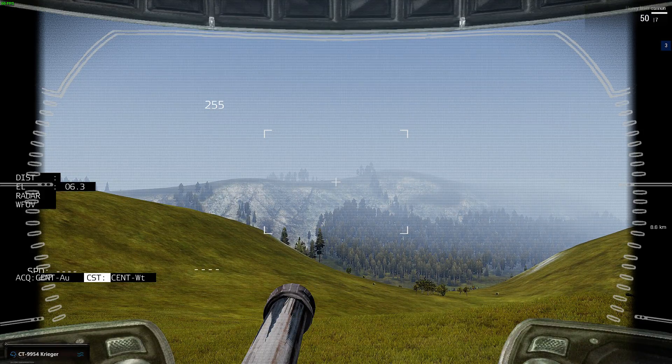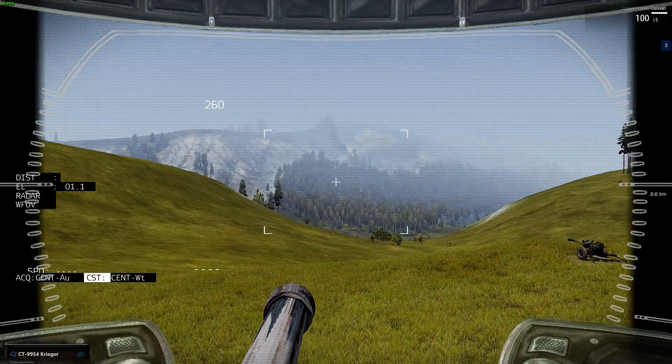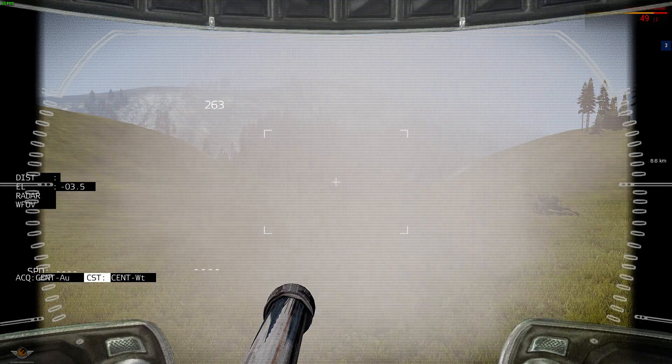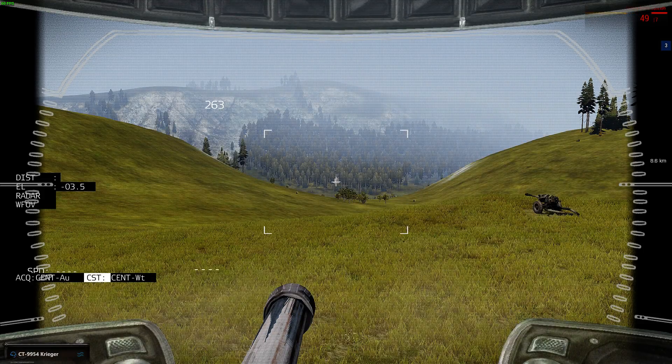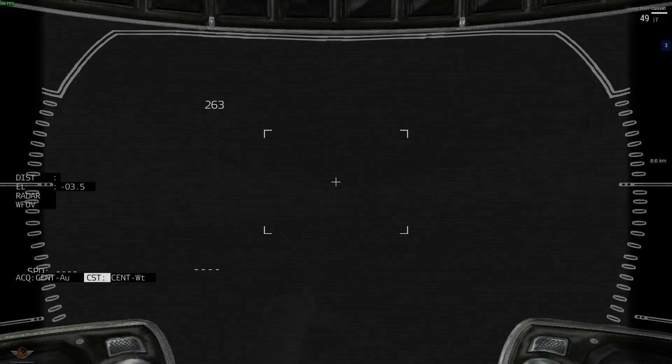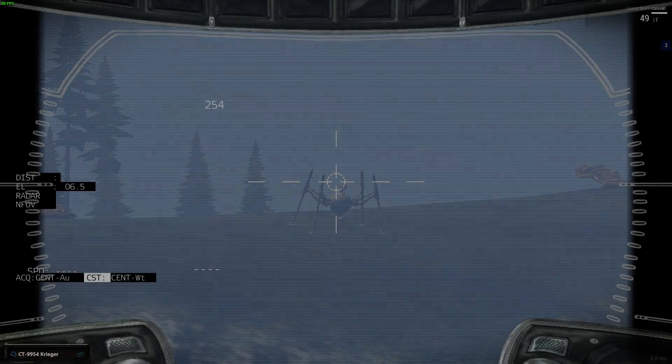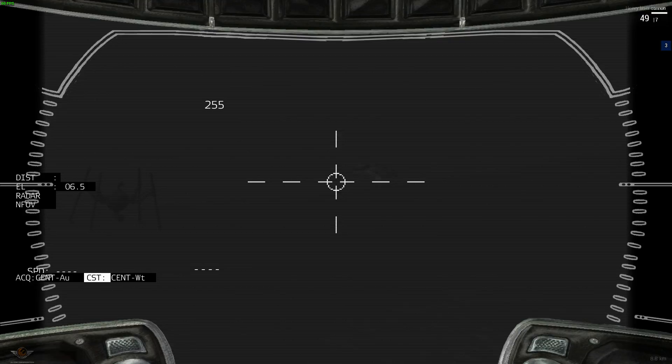So let's talk about ordnance. We have a support laser turret - very effective. And then we have the big boy gun. This is a high-explosive, heavy laser cannon. Plus and minus once again. We also have different versions of thermal vision - makes it a lot easier to spot your targets when they're on. As you can see, they resonate heat, so if I do that you can see them a lot clearer.